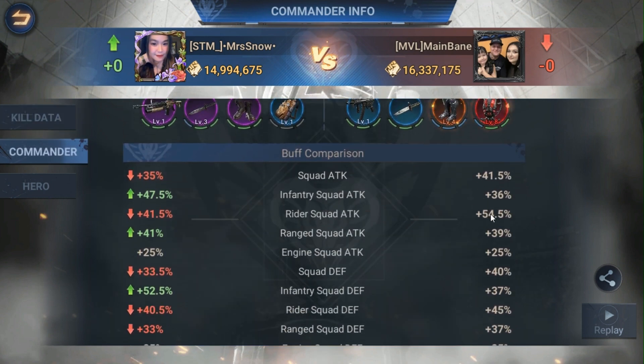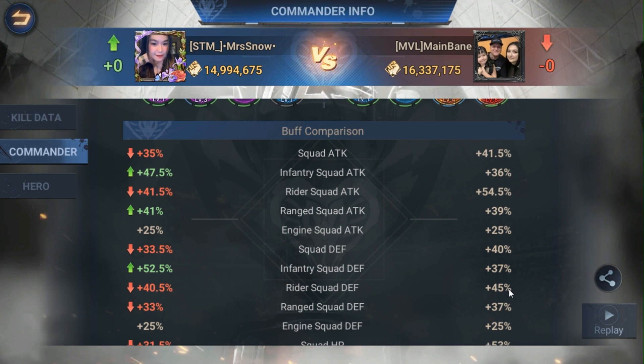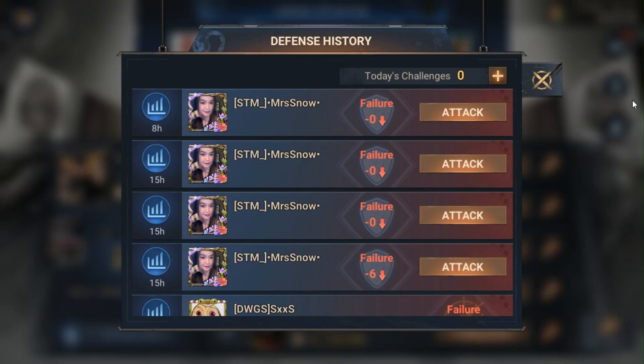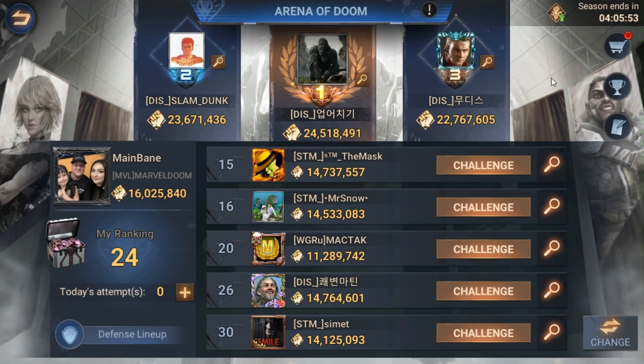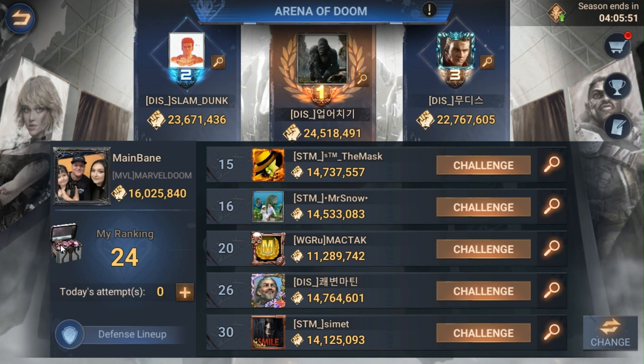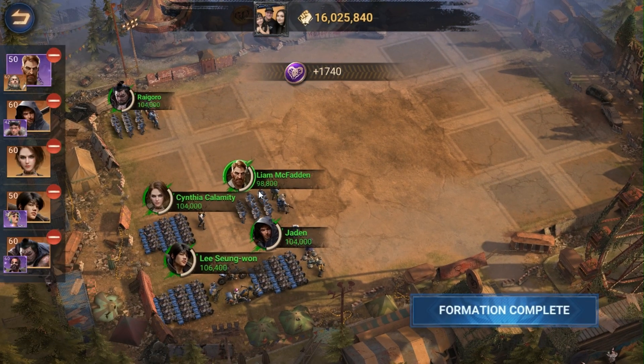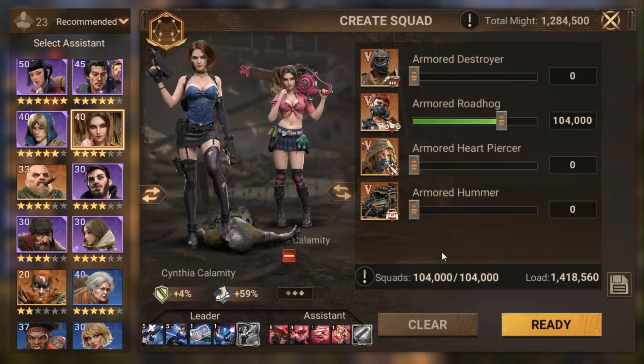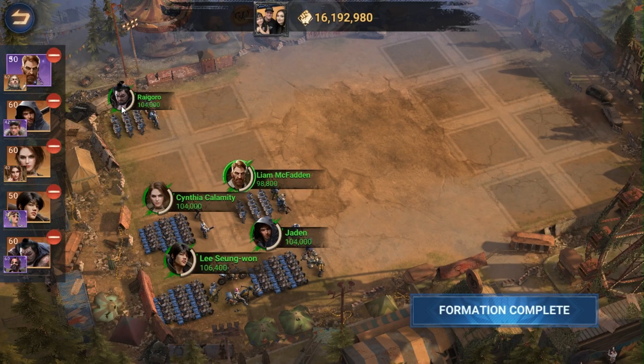Your attack power is higher, your defense is 12 percent higher. While it shouldn't beat your infantry squad defense, if you're buffing your own riders' HP by 40 it definitely bridges that gap. So I like this. Make sure you put Catherine back on Cynthia — don't make that mistake.